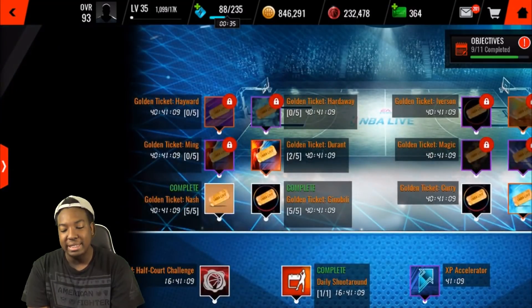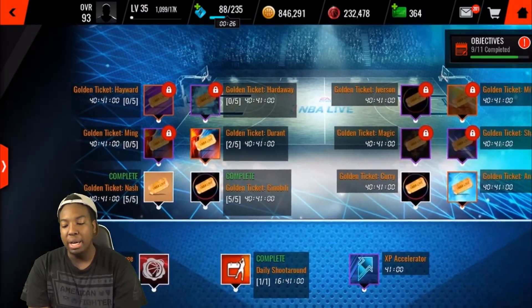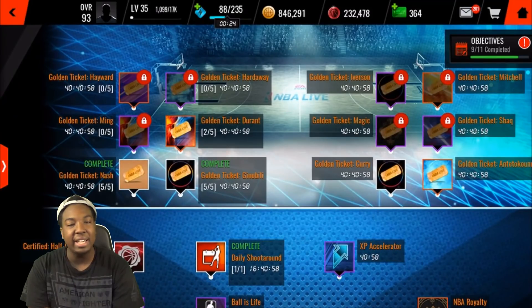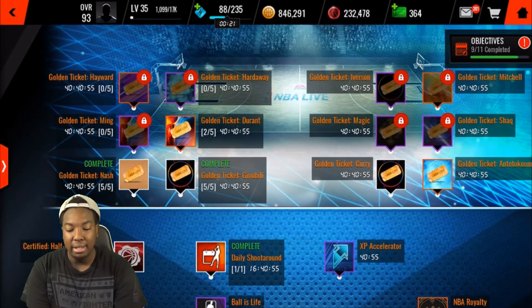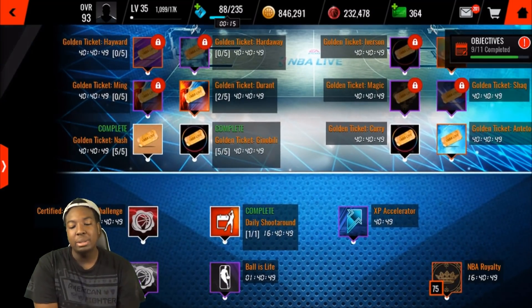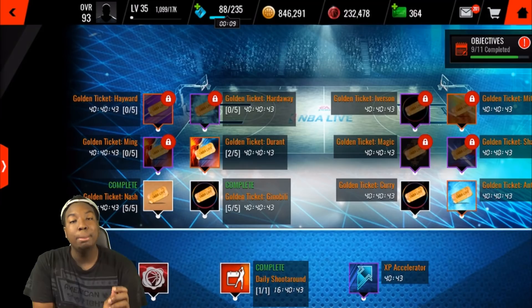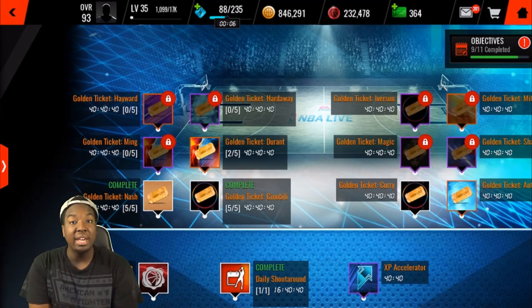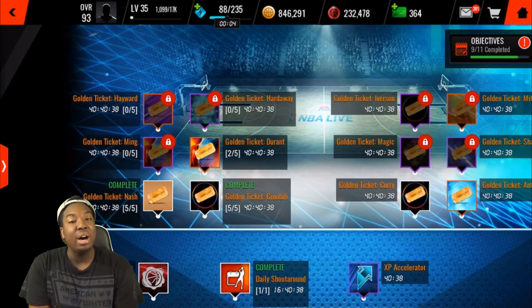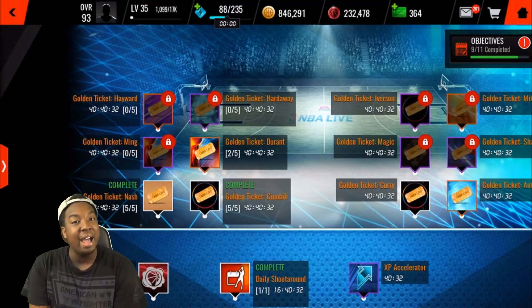In order to get it, you have to complete every single campaign. These campaigns are pretty easy — I haven't really been doing them because I've been focused on other events. But this golden ticket thing is only going to be out for two more days. Today I'm using all my stamina on certified, but tomorrow I'm going to be using all my stamina on completing these campaign events, because after you complete all of them you will get a free 95 overall platinum player.